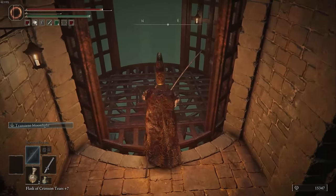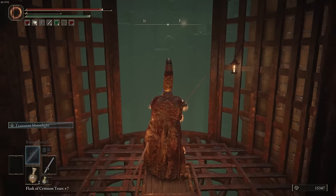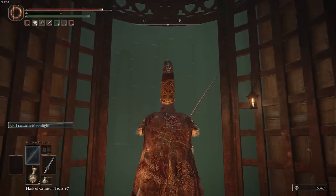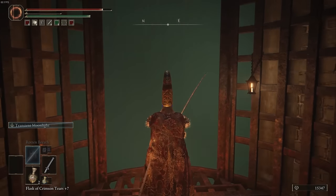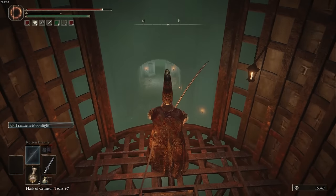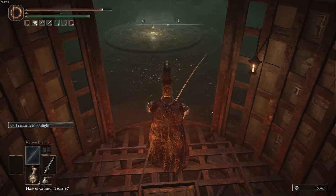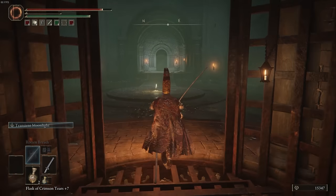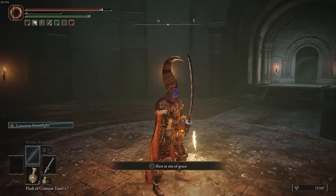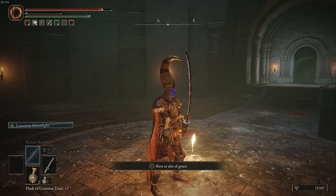When you go and stand on the plate, the elevator will descend, and at the bottom of the elevator will be a Site of Grace. Past that Site of Grace is a boss, and if you don't want to see any spoilers to the boss, I'm going to put a spoiler warning in right now. Just jump to 7 minutes and 11 seconds in this video and you won't see anything about the boss or the items that that boss gives you.